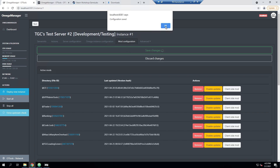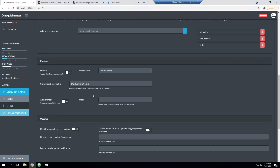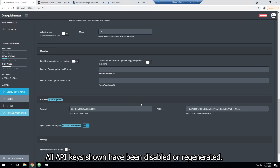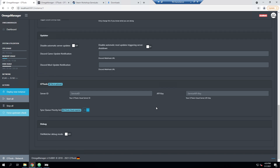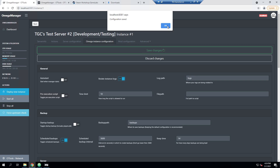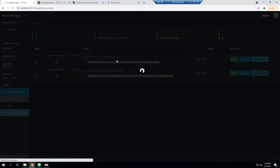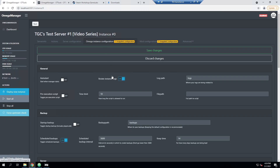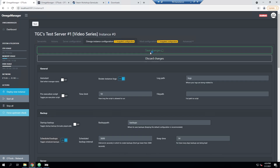We're going to go ahead and save that. I'm also going to go back into Omega Instance Configuration and delete out the API key and the Service ID, as these are no longer going to be valid since I'm moving over to CF Tools Cloud. This particular server is not going to have cloud capability, so I'm just going to completely remove those, save changes, and go back to the home page. Then I'll go into the Overview on our first server, go into Omega Instance, scroll down, remove the Server ID and the API key for this one as well, and we'll re-add our new ones in a moment. We'll hit save.